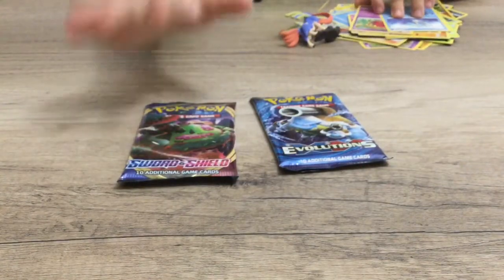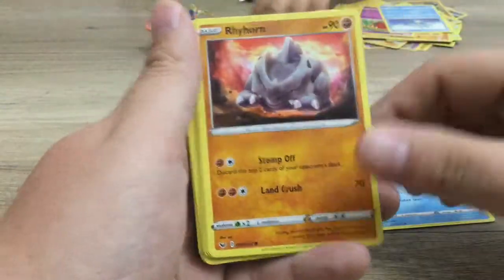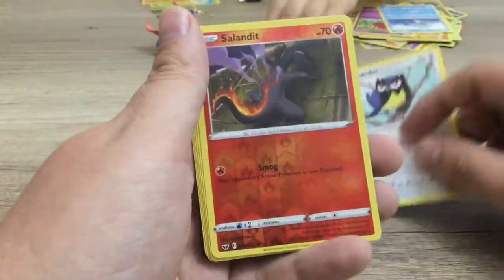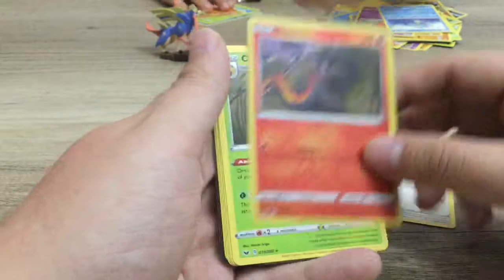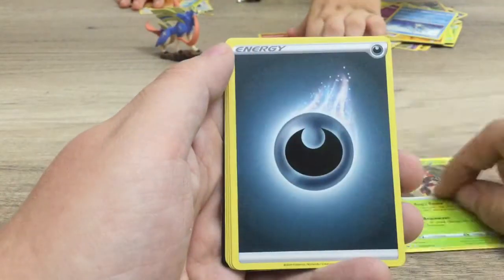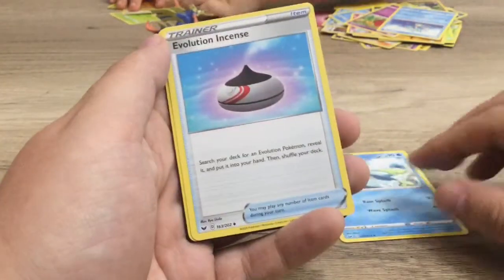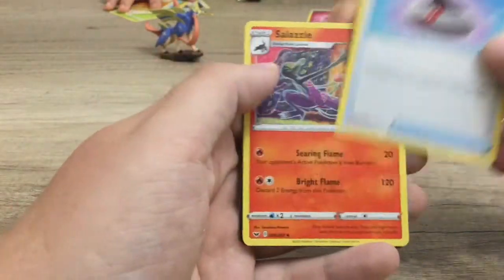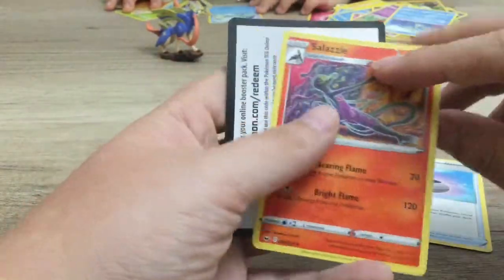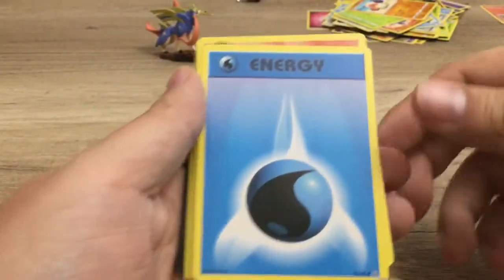Alright, we've got Clobapus, Cottonee, Chewtle, Rhyhorn, Rookity, a Reverse Holo Salandit — check that out — an Orbeetle, Dark Energy, a Drizzle — a little mitten-y for my taste but very cool — and a Salazzle. There is the code for that pack.